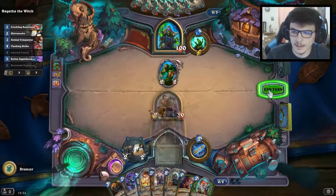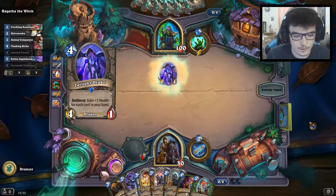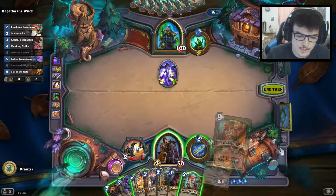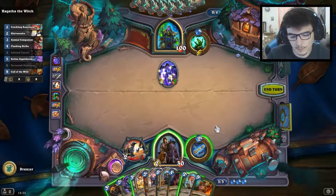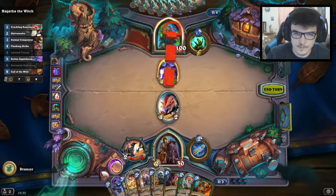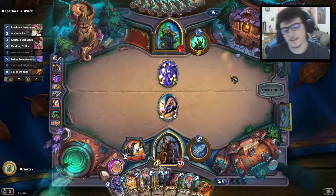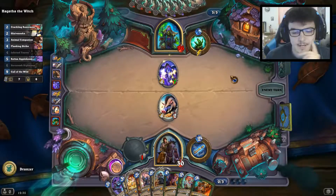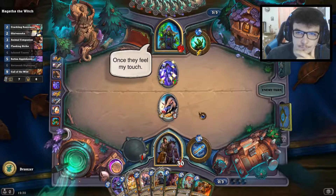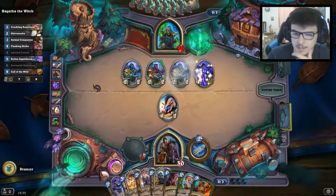We obviously kill the space collector. We have only seven cards in our deck, so we have to play Toki as soon as possible. I mean, Toki is better than Darius — maybe we want to play Darius first. Maybe we can get some good trades. I'll keep the weapon.